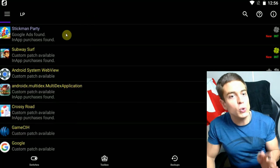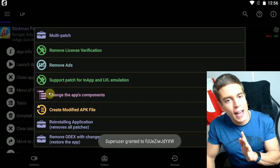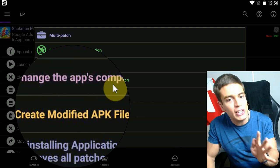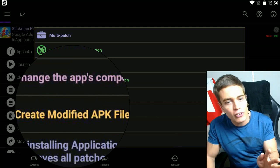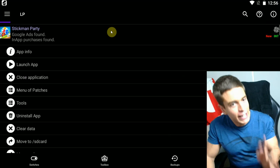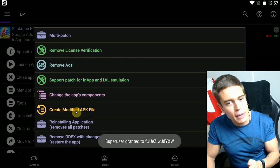And here is where it gets important. Choose your app or your game. Go to Menu of Patches. And then instead of just patching the game or app normally, you're going to create a modified APK file — it's the yellow thing. Press it. Again, choose your app or your game, Menu of Patches, Create modified APK file.